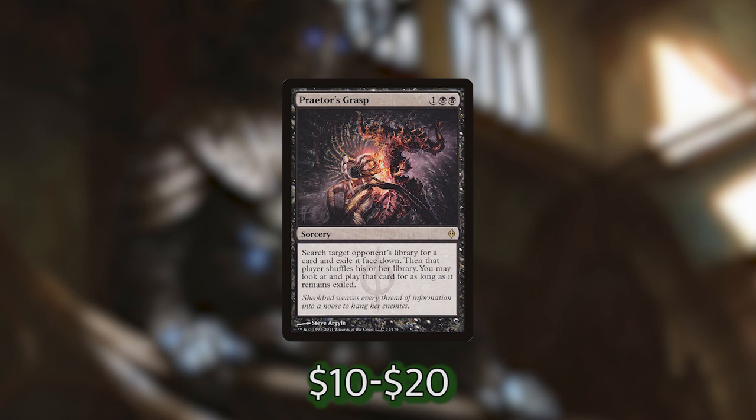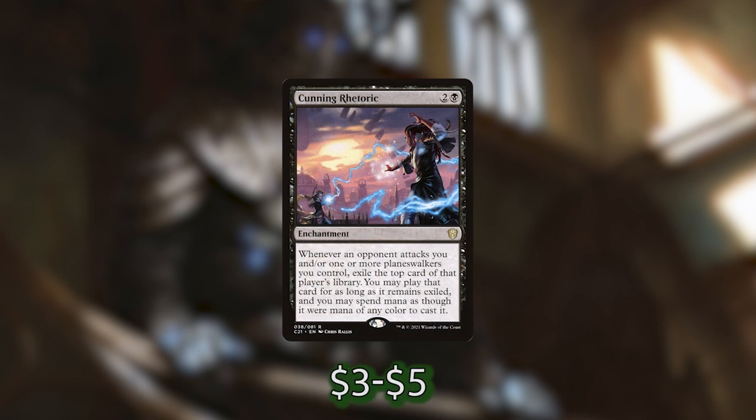We've got a couple more ways to exile cards from our opponents' libraries. We've got Cunning Rhetoric, honestly one of my personal favorite cards printed this year. Whenever an opponent attacks you or a planeswalker you control, you exile the top card of that player's library, and we can play that card for as long as it remains exiled, spending mana of any color. Our opponents are going to have to make that decision every time they attack us, risking us taking more good cards and getting more treasure.